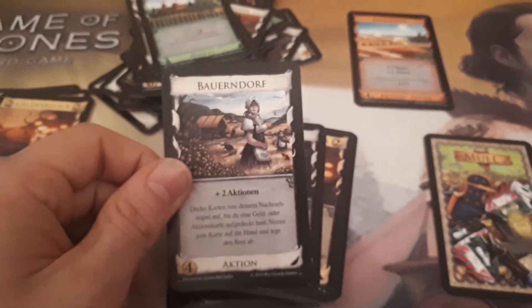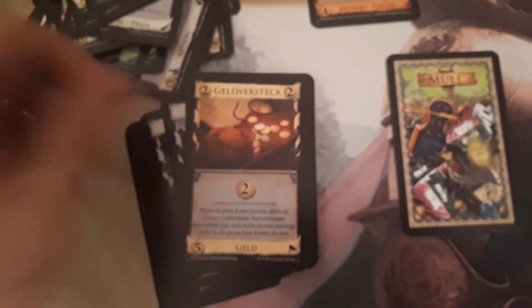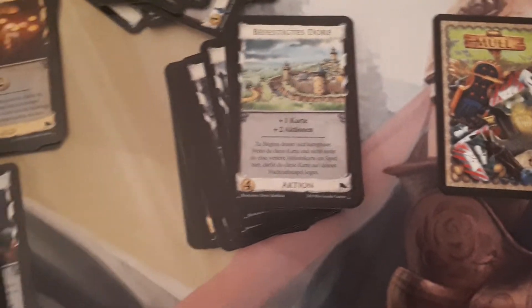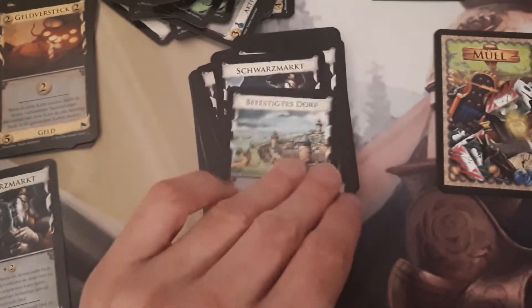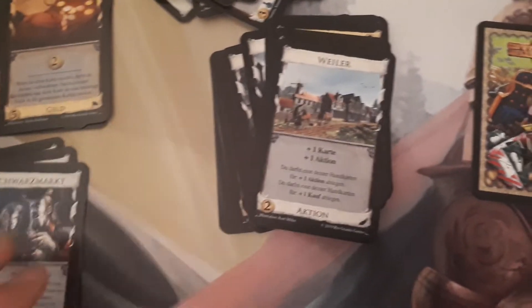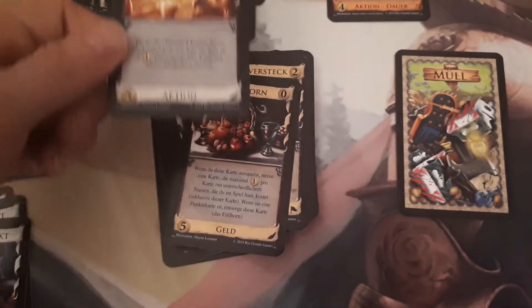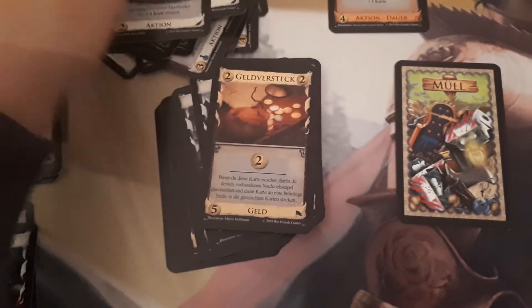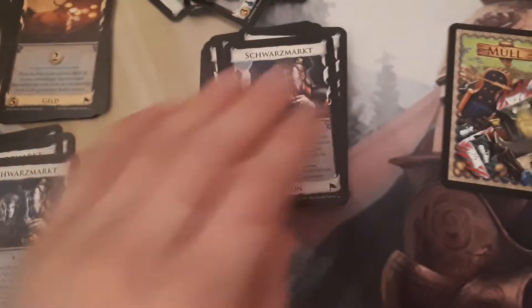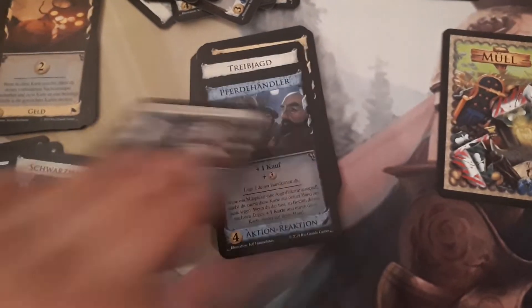Vault Village, and we got another victory card — Vineyard. Farming Village, Fortune Teller, and more Stash. More Vault Village — great, those were the ones we expected. Black Markets, Hamlet, Harvest — always nice to have those as proxies. Horn of Plenty. I'll have to count those in the end — sure sounds like a lot. All the Black Markets here.